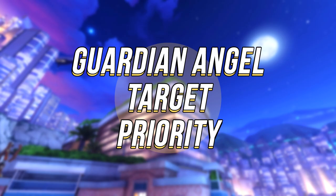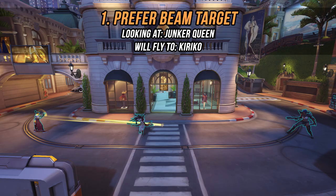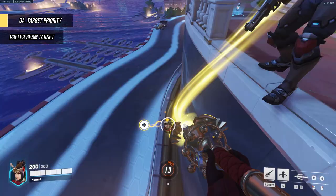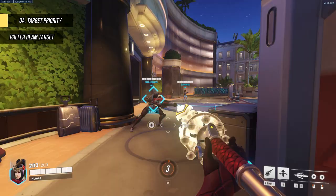Guardian Angel Target Priority is a big setting with three choices that really change up how you play Mercy, so let's go through them. Prefer Beam Target is the default, and this option means you will always fly to your current beam target no matter where you're looking and what terrain-based restrictions are in the way. The main benefit of this setting is how you can move about without line of sight on your team, which can make you unpredictable as you suddenly get pulled in one direction, or play from pitfalls — especially now that you can press crouch at any time to shoot upwards. It also means an ally going behind a wall is not a big deal.